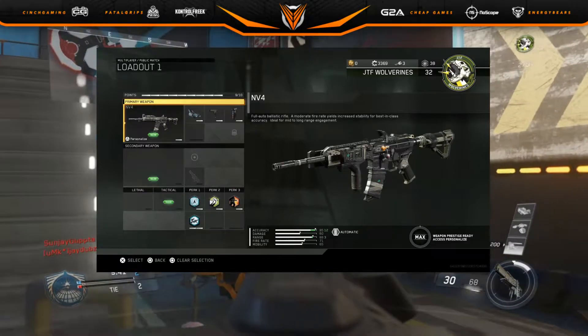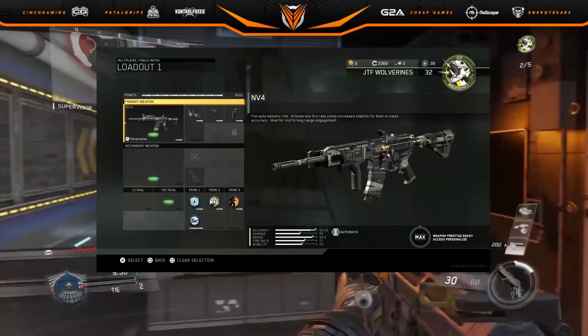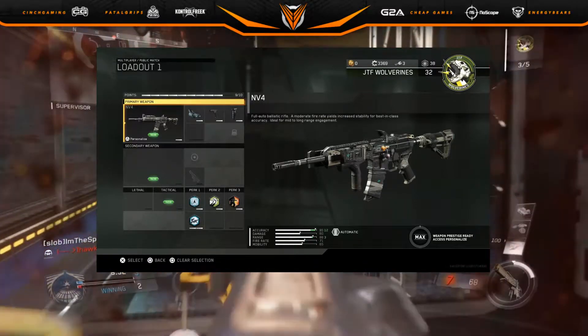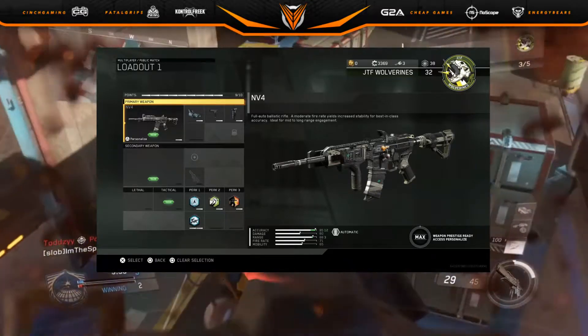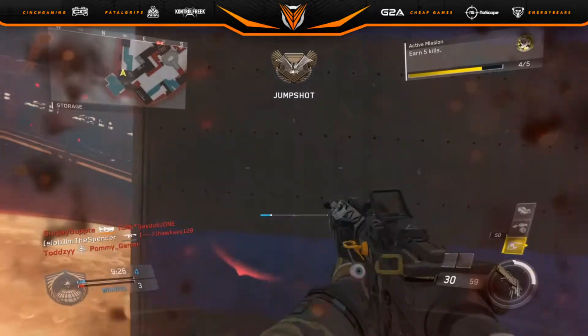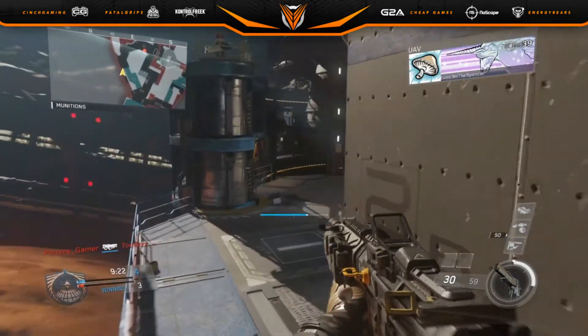The attachments are pretty much Reflex Grip and Quick Draw. His perks are Dexterity, Recon, Scavenger, and Gung-Ho — an amazing class here. The perks are on point; I would use the same perks as well. This setup will get you a better K/D and make you better in long range battles as well as close range, if you have the right gun skill.